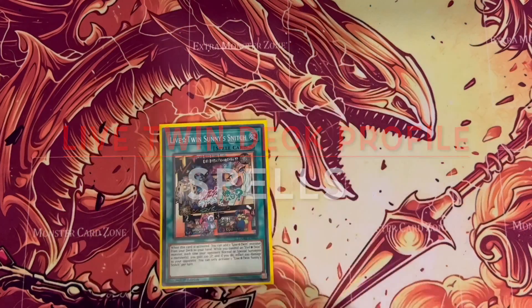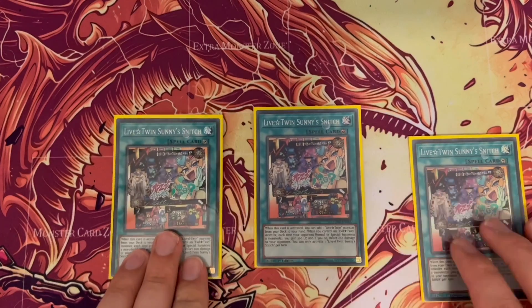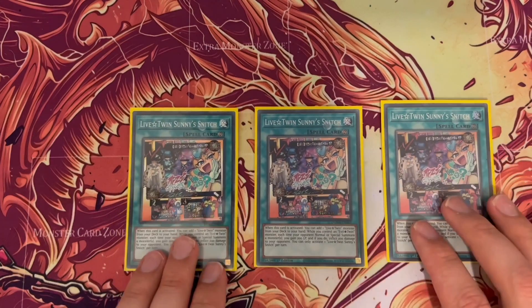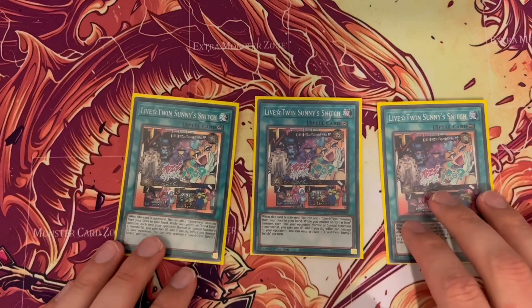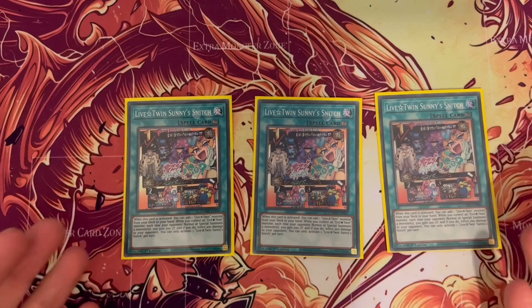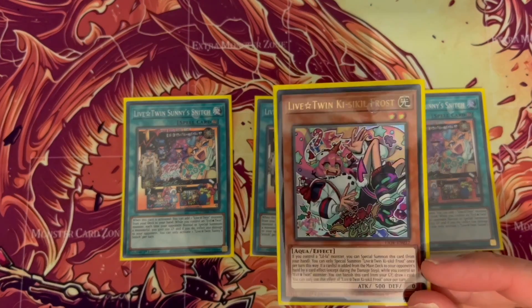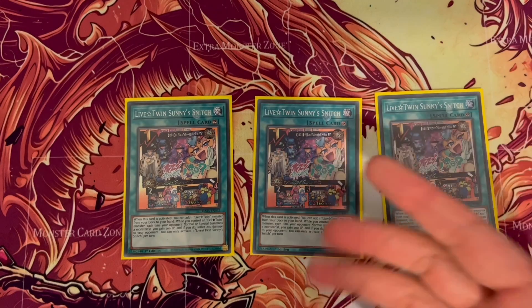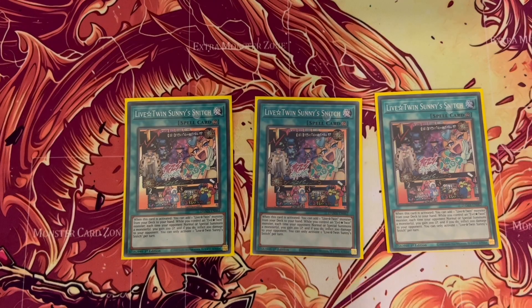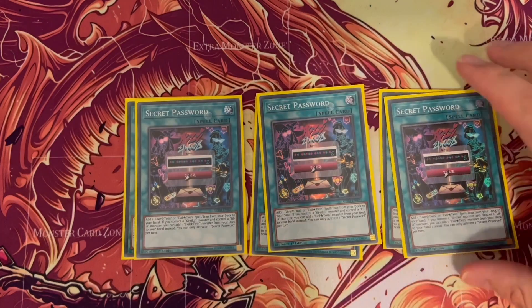Moving on to spells: I run three Sunny's Snitch, which I've always said is the tutor of the deck, because it allows you to search for any twin card — whether that's one of your twins to start, one of the extenders like your Frosts to extend, or if someone uses Ash or Effect Veiler to stop you using the effects of one of your twins, this allows you to search one out so you can carry on your play.